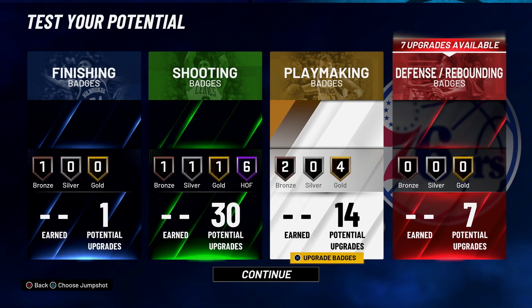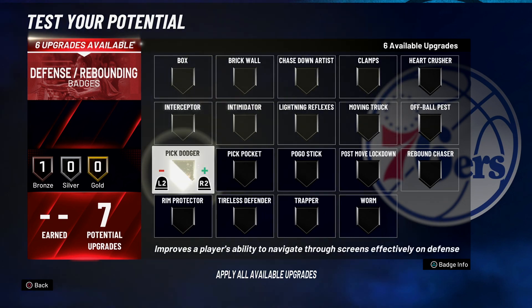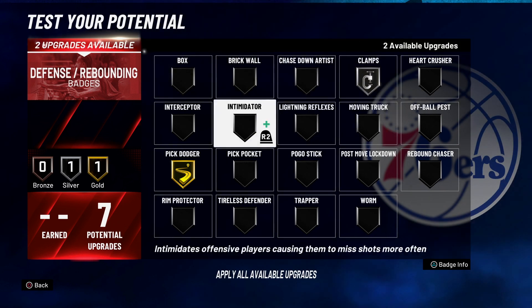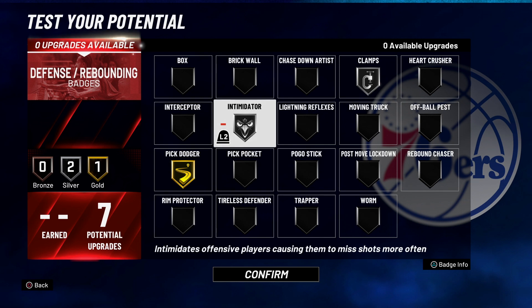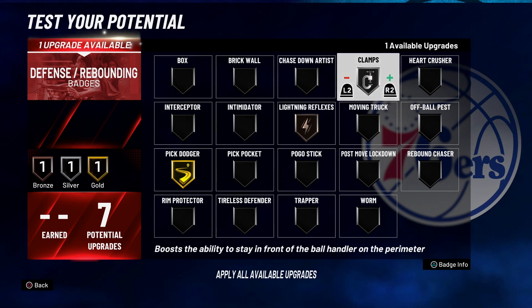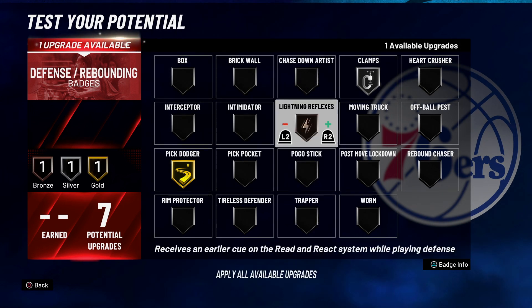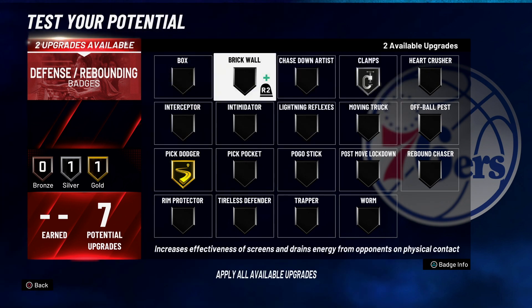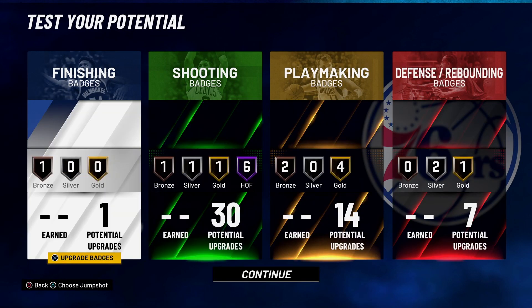For defense I only got five badges on mine. I put pick dodger on gold, clamps on silver, and probably intimidator. Being 6'4" with a decent wingspan, maybe you can affect guards who speed glitch if you contest late. Lightning reflexes is actually pretty good too — you can play the lanes. You've got options: interceptor is also solid.